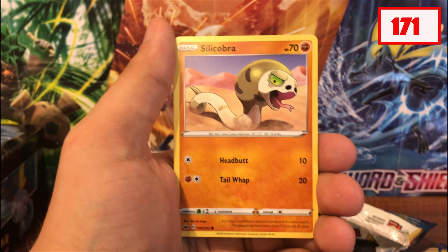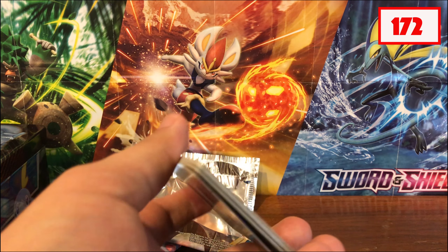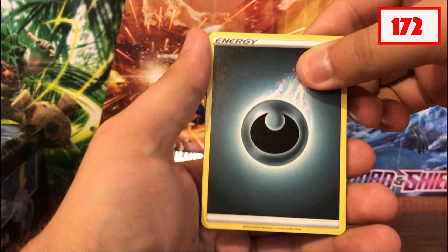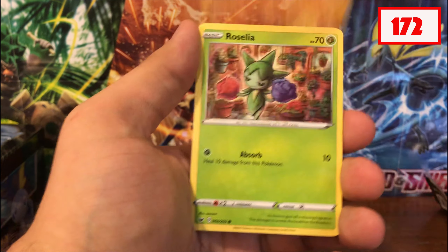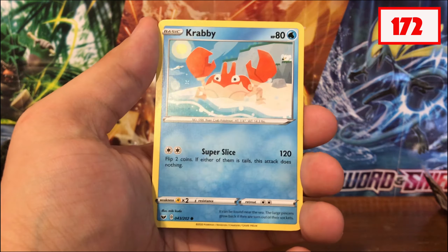I'm really enjoying the set so far. Sword and Shield is the first current set I'm going to try to complete. I don't believe I'll do a master set for Rebellion Clash — it's really hard to remember between the Japanese and the English set names. Opening the second Sword and Shield pack: Dark Energy, Great Ball, Potion, Roselia, Ferroseed, Crabrawler, Galarian Zigzagoon, Gossifleur, Great Ball, and just an Orbeetle — nothing special, just an Orbeetle. But as I was saying, I don't think I'll try for a master set with the next one.